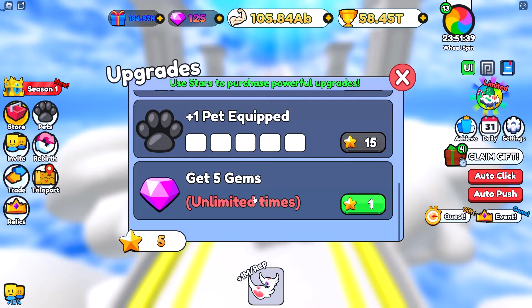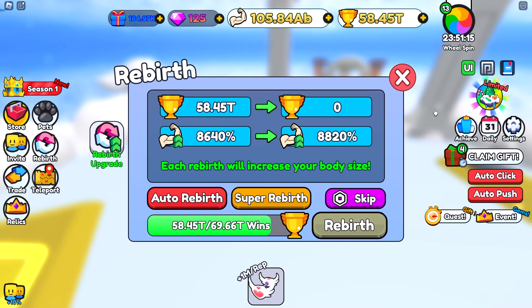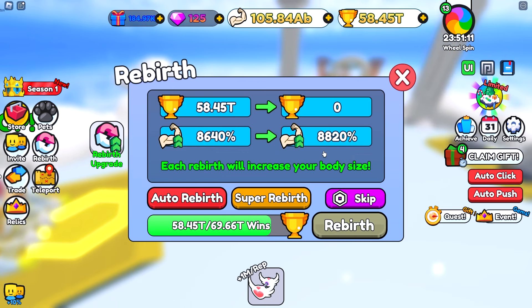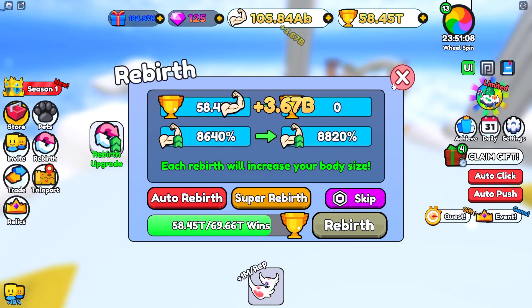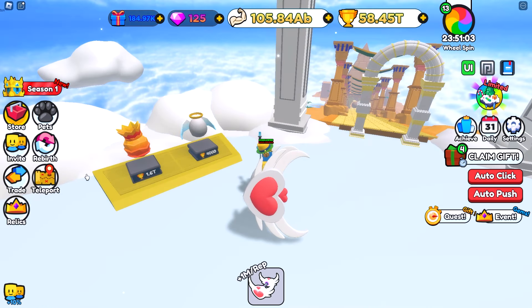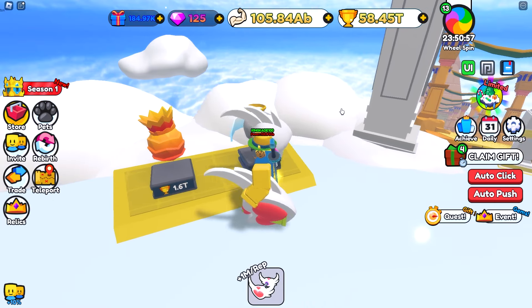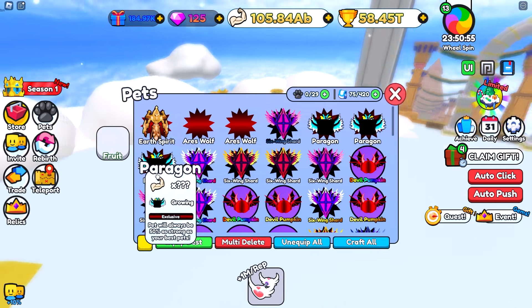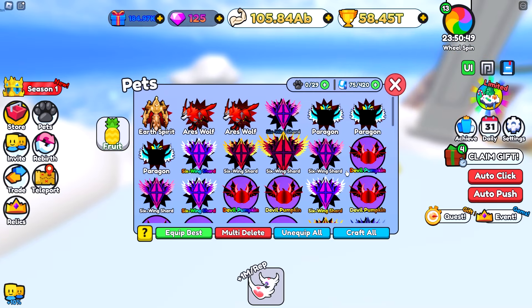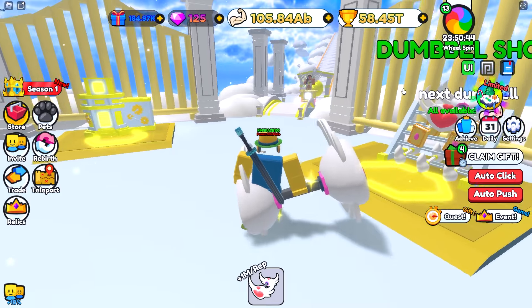What I recommend doing is first get some pretty good pets. You can do this in world one if you really want to, but you won't be able to super rebirth a ton. So I recommend getting into a decently good world — you could probably be in like the pyramid world right here. Get some pretty decent pets. You definitely don't need pets that are this good, but the better pets you have, the faster you're going to be able to get gems.